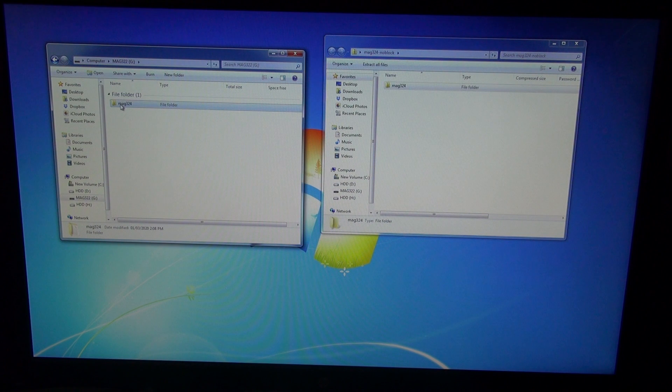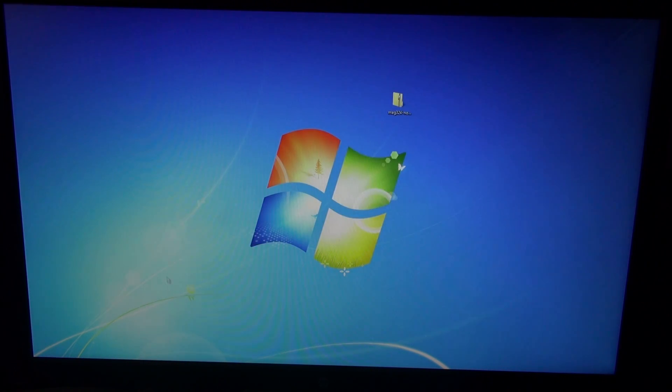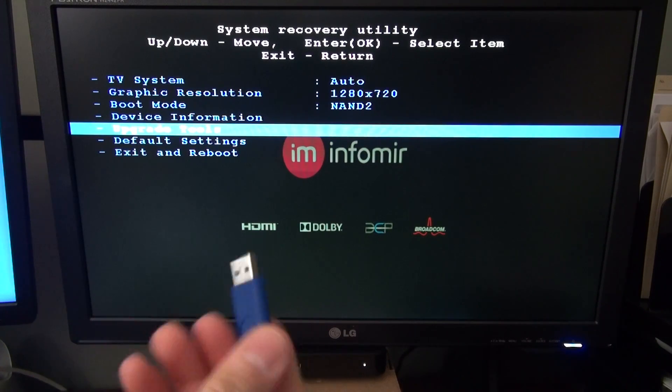There you go. If I double-click on here you can see the image is right there. Let's close this, close that, eject the USB, and let's go back to the box. I've got the firmware on the USB.